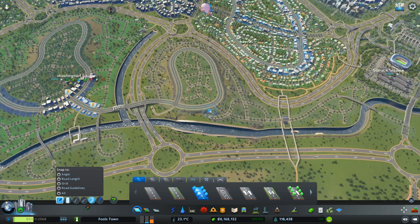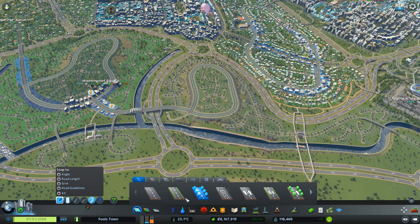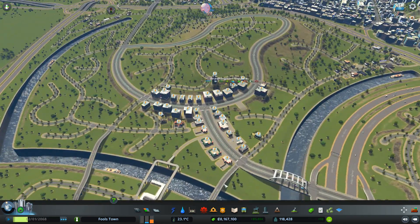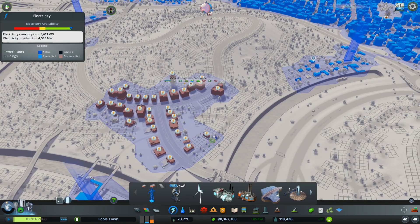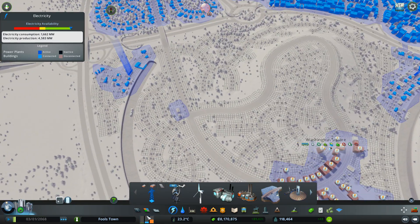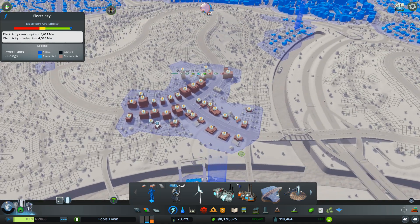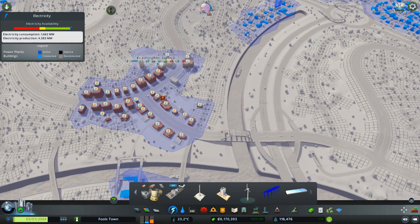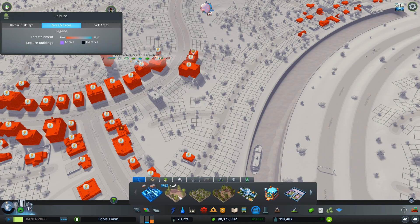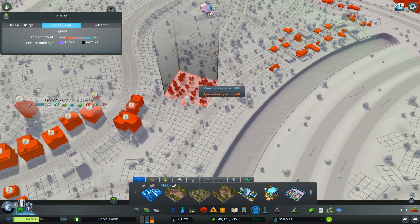That looks so good — I'm really impressed. So we've got that in. I won't zone this yet because you can see the issues we're having in terms of how long it takes to get it all hooked up. They're slowly building. Residential has completely dropped; we're getting the odd little commercial pop-up now. So let's do some parks — because that is something we're going to be heavily needing as well.